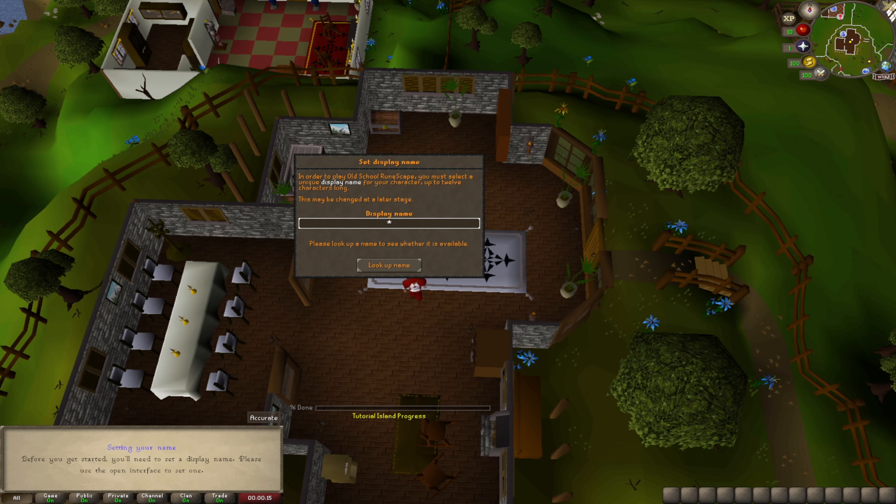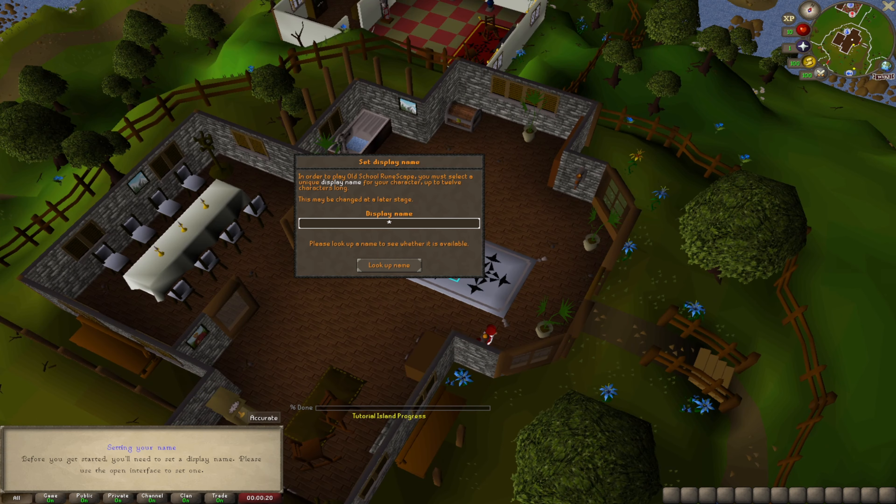Hello everyone, my name is Gingerkin and here we are at Tutorial Island. This is going to be part one of my Iron Man progression series. Just like any new account, we have to give ourselves a name. I think OS Iron Ginger — this name is available. Cool, well I think that's how we'll set our name then.